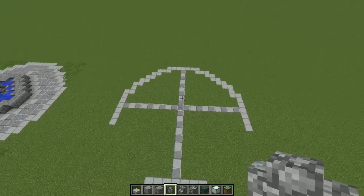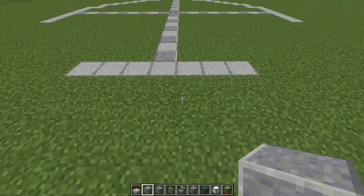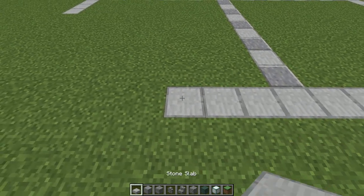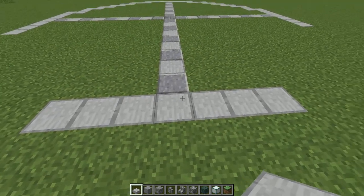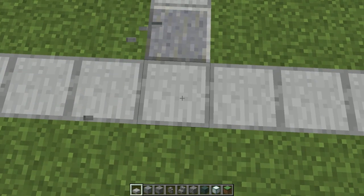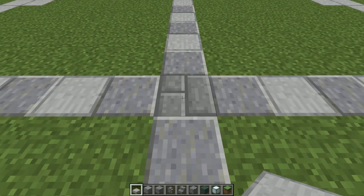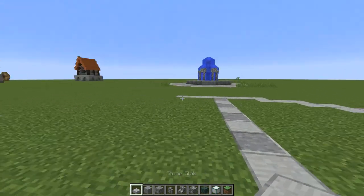So you can see I laid down a lot of stuff here, I'm going to explain what I did. First off, just say this is the front, just to make it easier. You want to place 3 stone slabs like this — 3, then 1, then 3, so 7 in total. This is going to be the middle. Then you want to count 11 blocks out — this is going to be the middle of the circle, because we're basically going to make a circle.